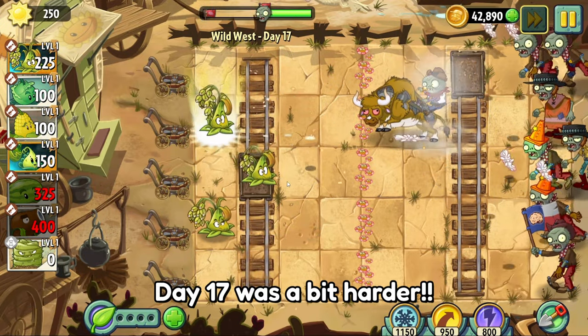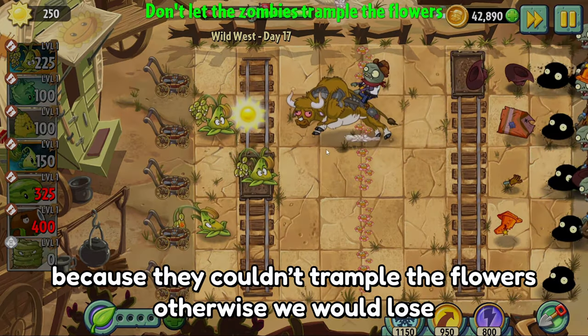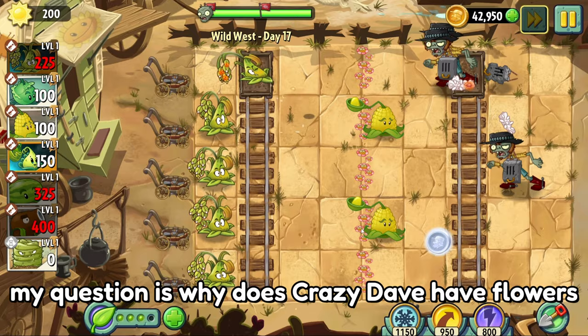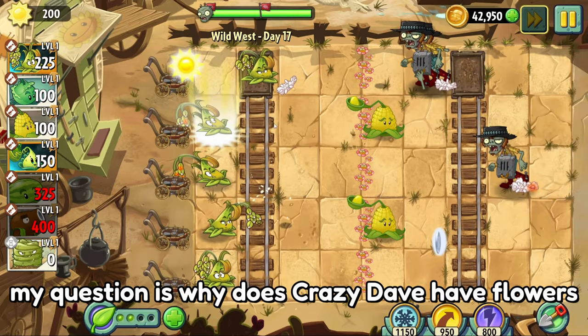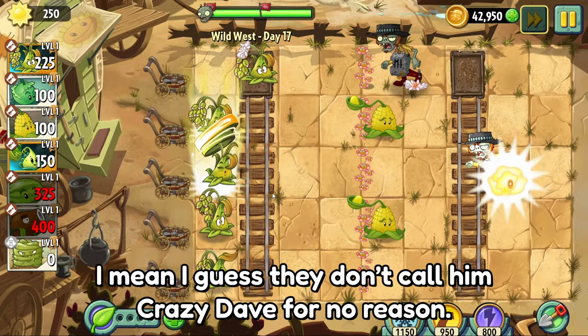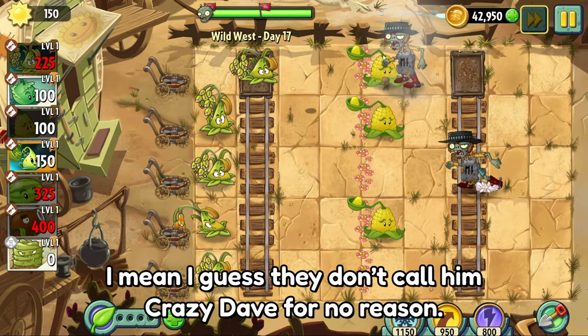Day 17 was a bit harder. Bull riding zombies were annoying because they couldn't trample the flowers, otherwise we would lose. My question is, why does Crazy Dave have flowers in the middle of some random desert in the past? I guess they don't call him Crazy Dave for no reason. This level only took a couple of attempts to beat.